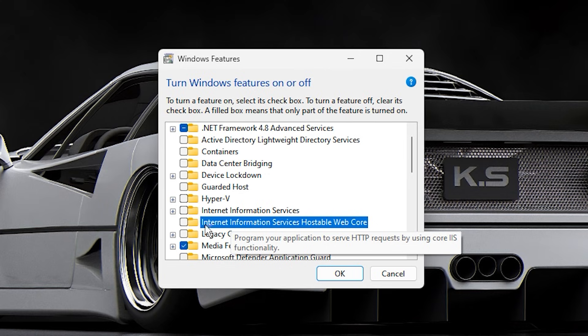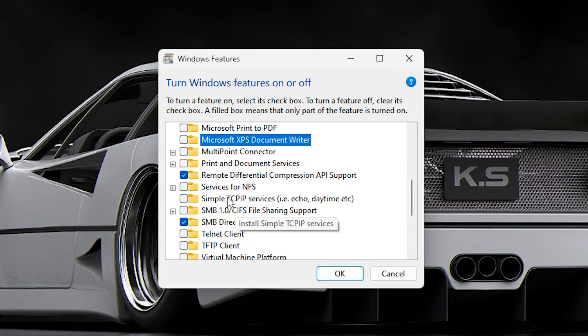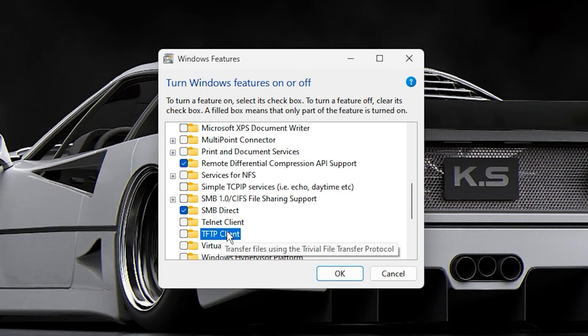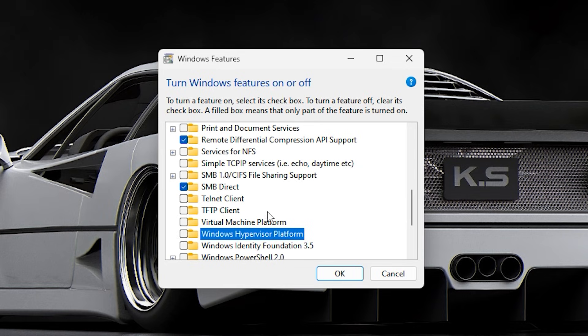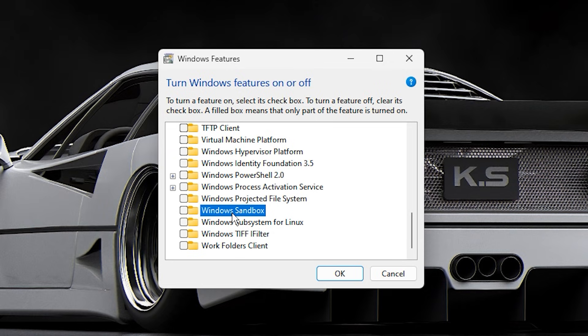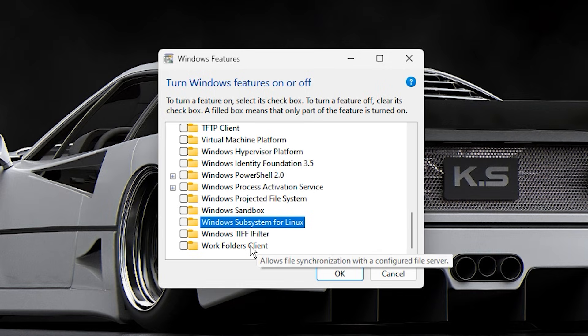Additional features safe to disable include: Microsoft XPS Document Writer (outdated printer feature), Print and Document Services (only needed if you actively use a printer), Simple TCP/IP Services (old networking tools, mostly obsolete), SMB 1.0/CIFS file sharing support (legacy file sharing with security risks), Telnet client and TFTP client (legacy networking tools), Virtual Machine Platform and Windows Hypervisor Platform (only for virtualization), Windows PowerShell 2.0 (deprecated — modern PowerShell handles everything), Windows Sandbox (temporary testing environment, unnecessary for gaming), Windows Subsystem for Linux (WSL, only needed for developers), and Work Folders Client (for syncing with business networks — disable on home gaming PCs).